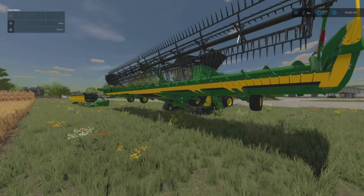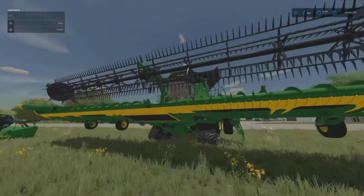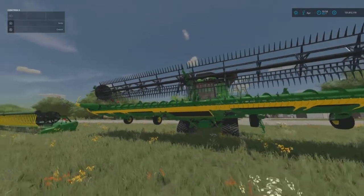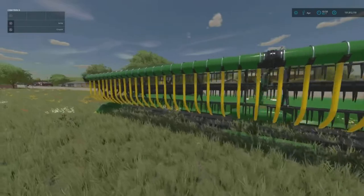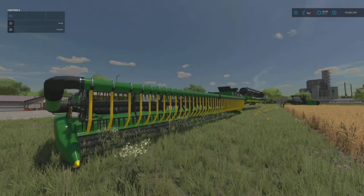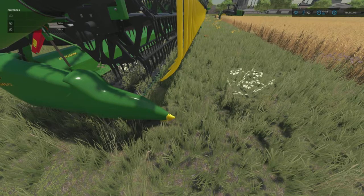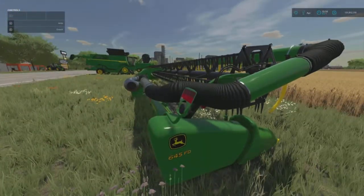Welcome back to my channel everyone, here for another Farming Simulator 22 video. This one's a bit different — I'm doing a test video to determine whether it's better to harvest with the in-game standard John Deere 13.7 meter header or this modded one, which is also 13.7 meters but has the air bar option. The air bars in real life actually improve your yield by blowing air through a pipe down through little bars and back into the header, so your grain gets pushed up into the header more, leaving less grain on the ground.